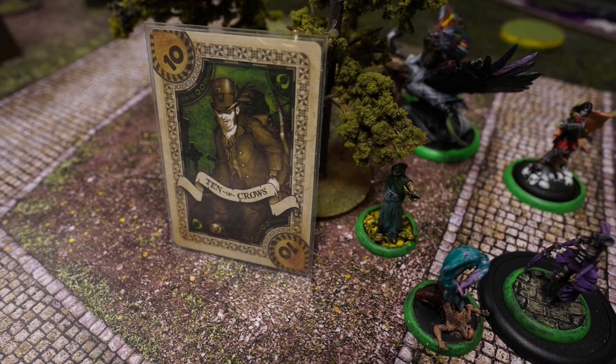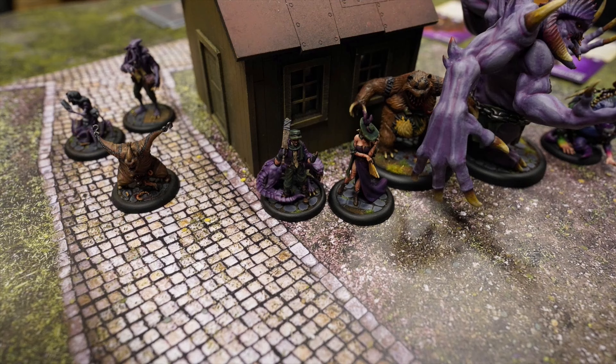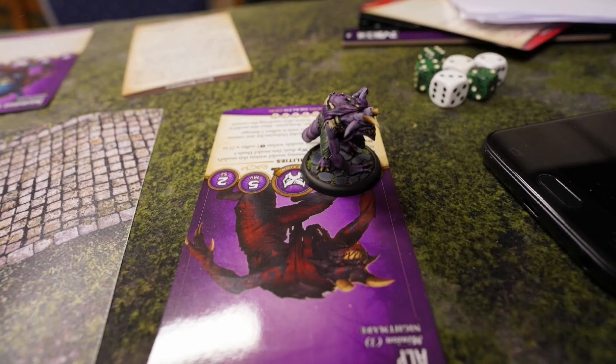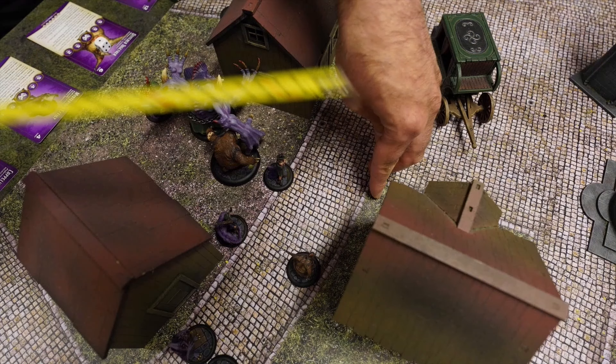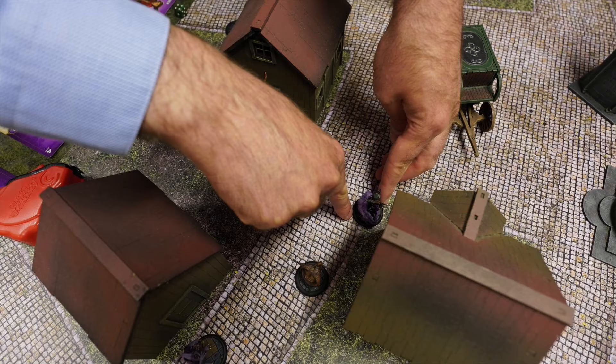Reva wins the initiative and forces the Dreamer to activate first. The master — the boy — activates first and summons an Alp in Buried. Bonus action Bad Dreams pushes a lot of models two inches and gives them Shielded. Second action is Walk. The image is a little blurry — it was stressful playing and photographing at the same time. He focuses.